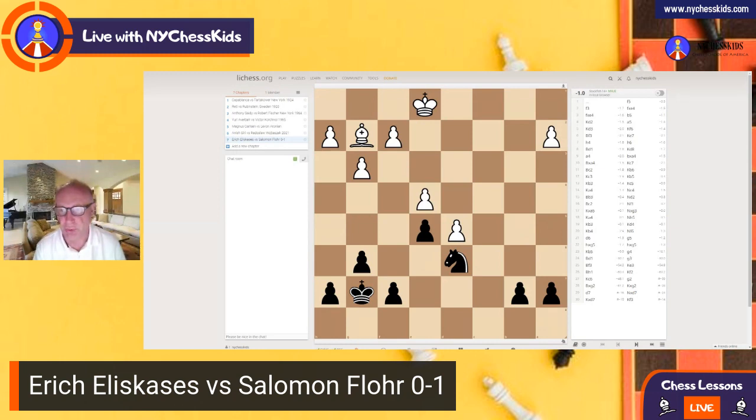This is a kind of position where the knights are stronger than the bishops. This knight on d6 is blocking the passed pawn. The knights are excellent blockading pieces. Also, the knight from d6 is attacking the pawn on e4 and supporting the action on the queen's side. At the same time, the bishop is blocked by its own pawns. So the position is better for black.